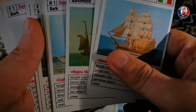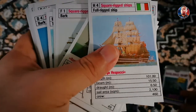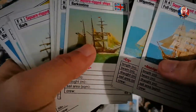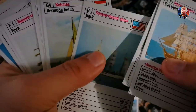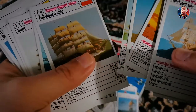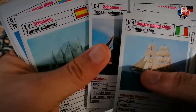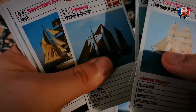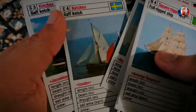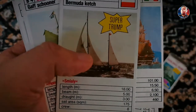Who could ever forget Super Trump? We go crazy over this during lunch time, free time, recess times. Whoever had the most collections would share it with everybody and just brag about it. So these are the ships right here — sailing ships. And as we always do in every deck, we look for the super trump card. Old rugged ships — I can see it right here!